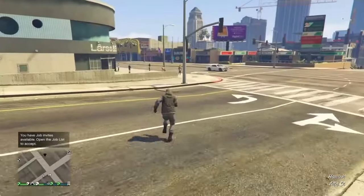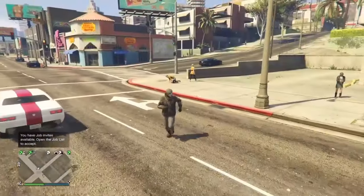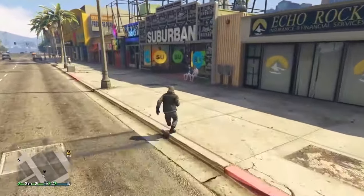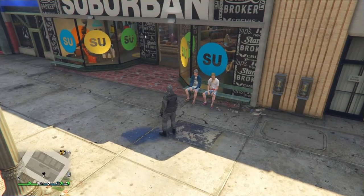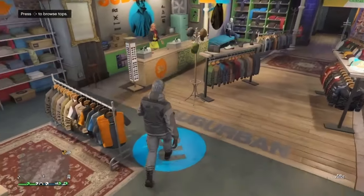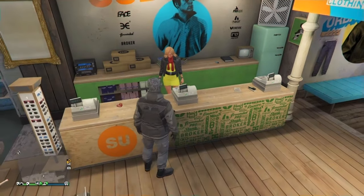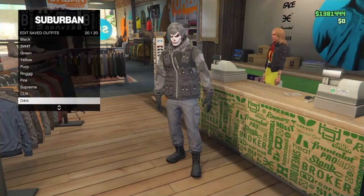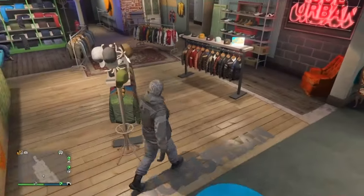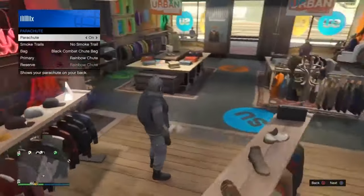Once you've spawned in, you'll notice that the vest is still on the outfit. Make your way over to the nearest clothing store or gun store to save this outfit. At the front counter, before saving, take off the earpiece you equipped during the mission — go to Style, press once to the right on Gear to take off the earpiece. Then save this outfit on the same slot as before.